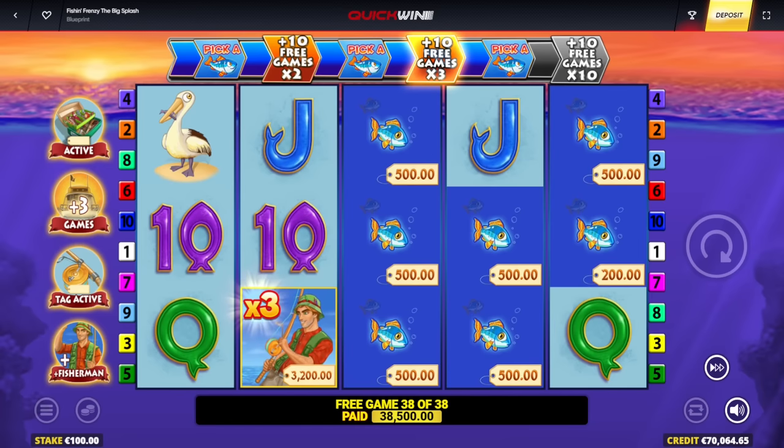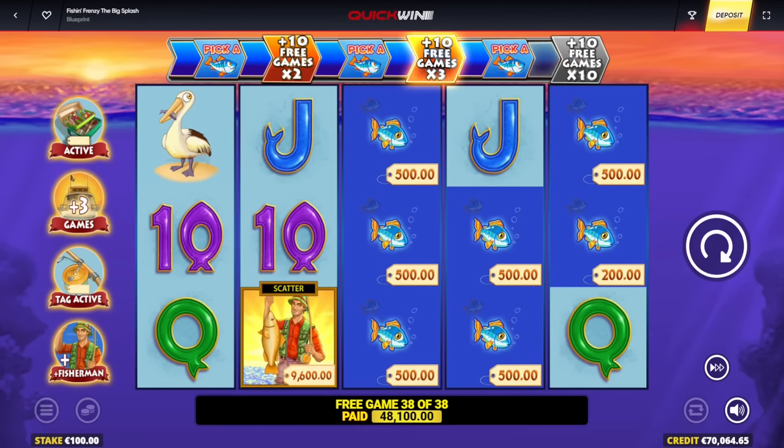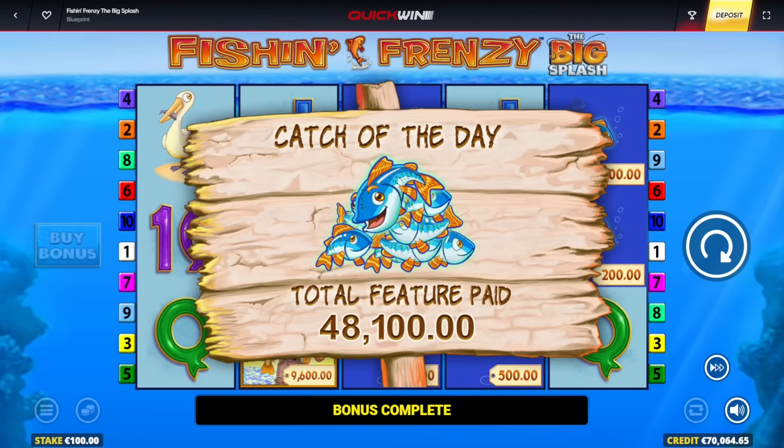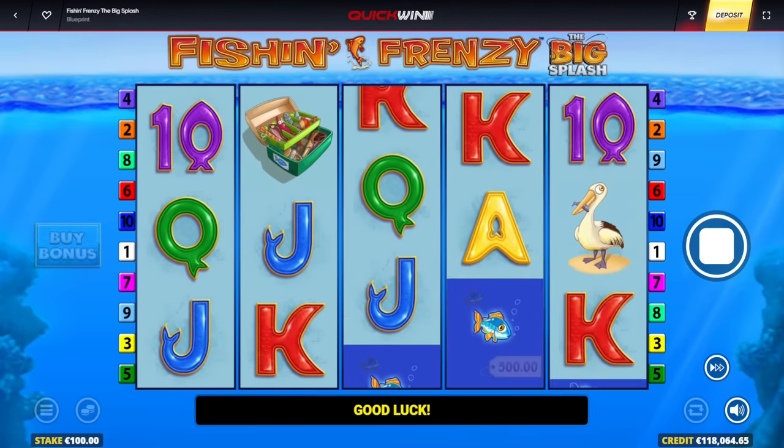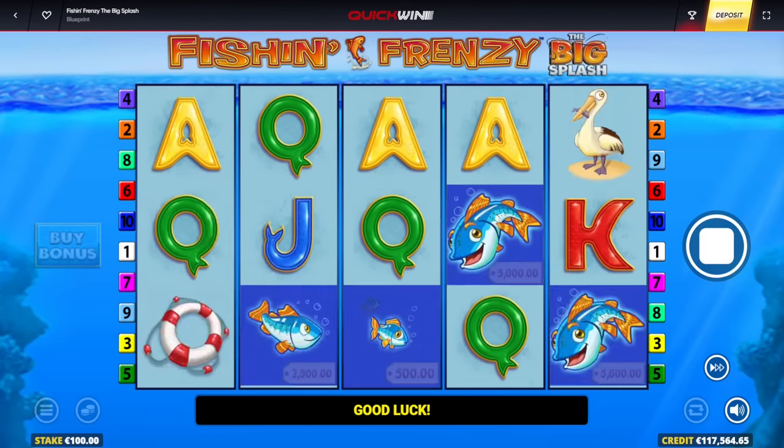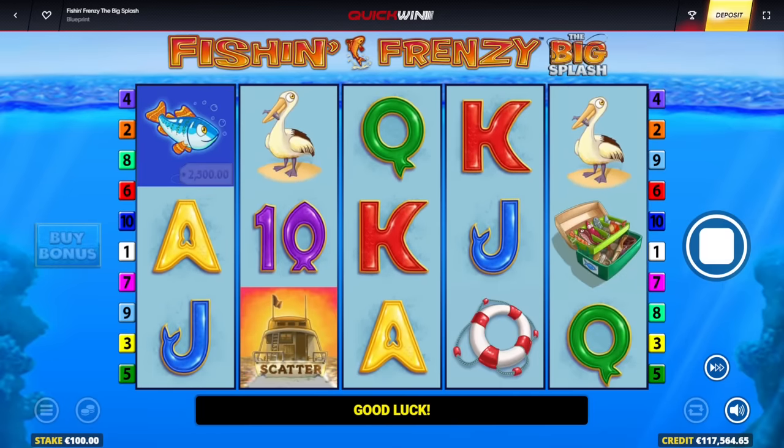Look at how much money that's going to pay — 3x multiplier. I needed one more Fisherman to get that one, but double is very hard to drop. Take a look at the win: 48,000 euro on a single bonus! I'll do a couple of backup spins and then another big bonus buy. That might have been my biggest win ever on this — Ripperoni!